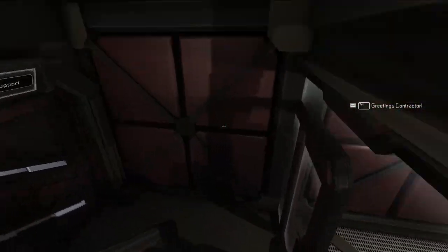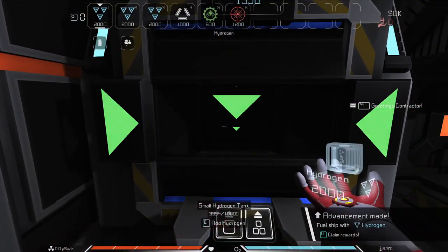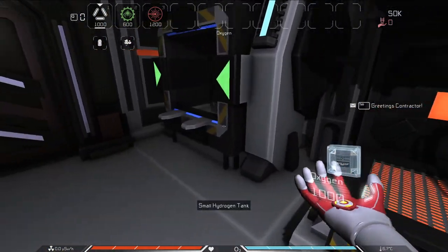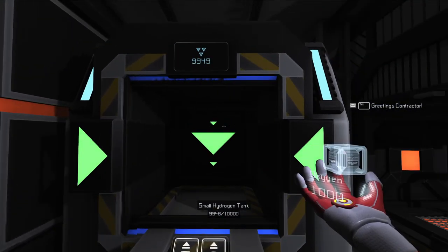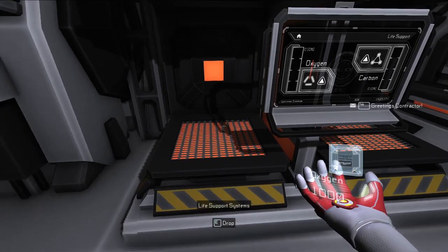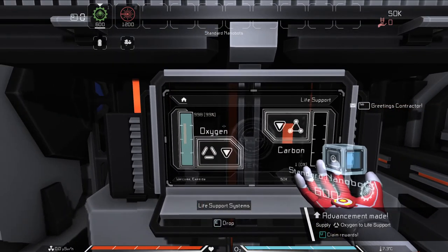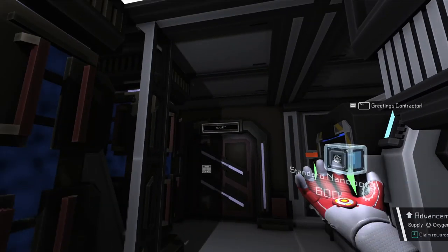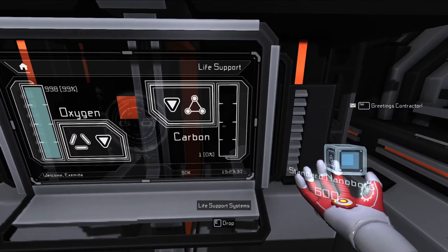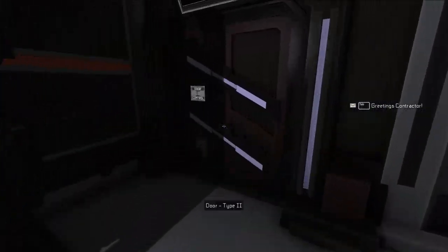Now we're on the ship. Head down to fuel storage. The reason I said 10,000 hydrogen is because a small hydrogen tank can only hold 10,000. Next, we're going to put 1,000 oxygen into our oxygen generator. Over time, the oxygen generator will create carbon as it filters out the oxygen that we breathe. You can pull the carbon out later — it'll give you free carbon to use when you want to make steel and whatnot.